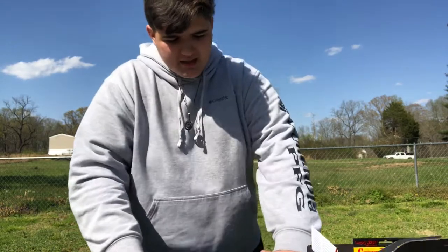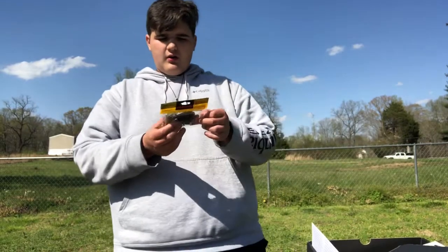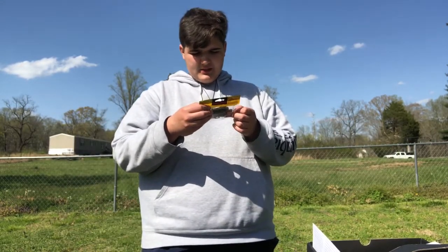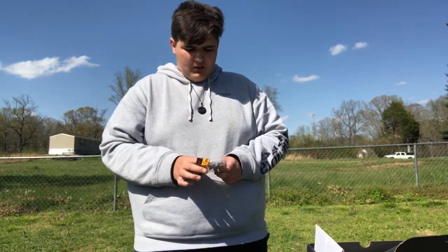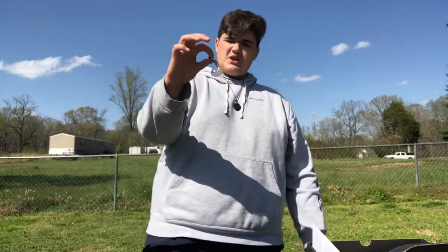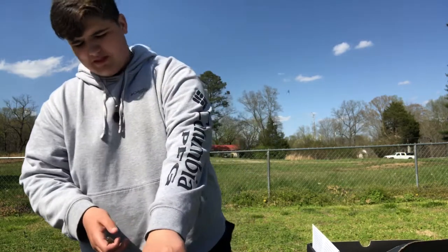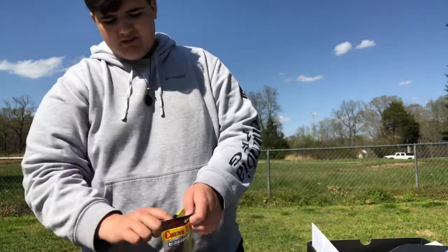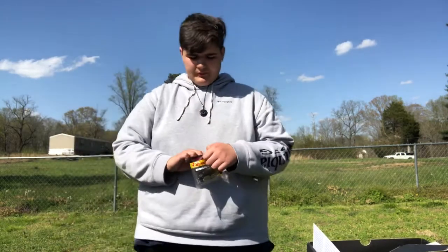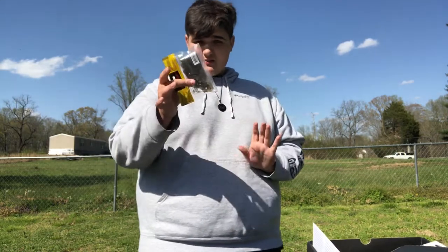Next up is the Lucky John Chunk Tail — it looks kind of like a grub. Taking one out — this is a really good finesse presentation. I can see throwing this on a light shaky head or as a finesse swim bait. It has very strong scent. It's another shad color and I can see throwing it on beds, on a shaky head, or fishing smaller ponds.